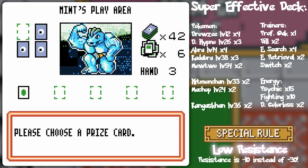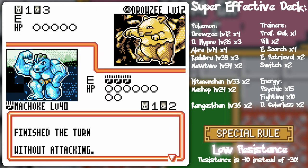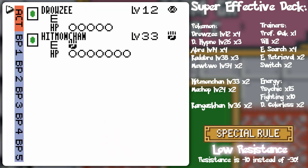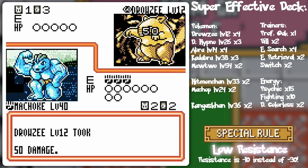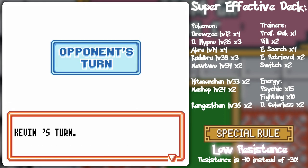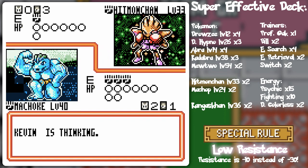Karate chop. If it didn't work out, I have the Mankey as a one-turn wall — even though he'll get a prize card. It's just a matter of making sure my Machoke is in as good a shape as possible. And why am I not putting stuff on the bench? I'll just do that — and yep, wipe out the Drowzee. I'll go over this character in more detail a little bit later on, but for now I'm probably going to end up wiping him out pretty quick.